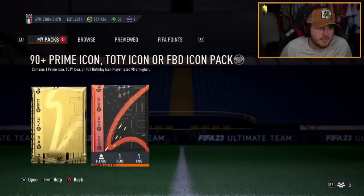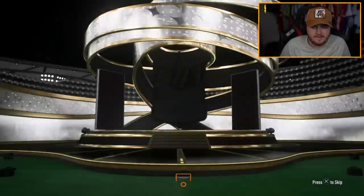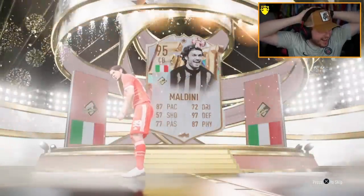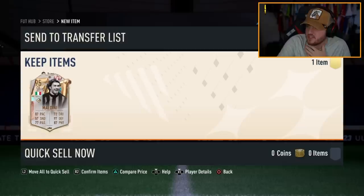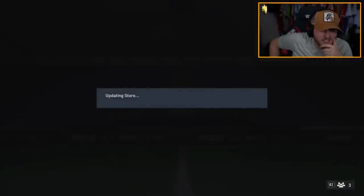We have another icon pack now. Club name is 67N BDON SH — that's someone's postcode, isn't it? Can we get a good icon though? We've had a few and they've not been very good today. Oh — FUT Birthday Italia CB... Maldini! Oh my word — that's ridiculous! That's the best centre-back in the entire game. I think even post-Team of the Season, that'll still be the best. Just a classic 3.2 million coins. What a pull!